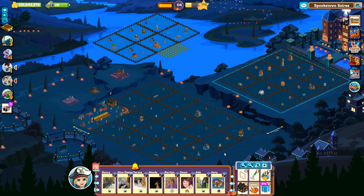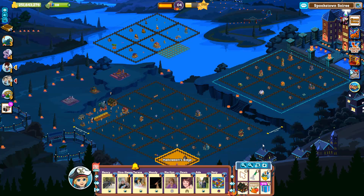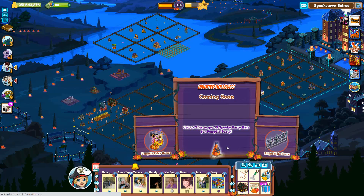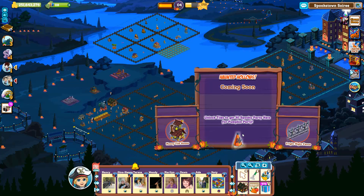The final 4 tiles on this section form a land bundle. It is called Haunted Hollows and consists of the following tiles: Halloween's Edge, Pumpkin Playgrounds, Spooky Meadow, and Carnival Hollows.